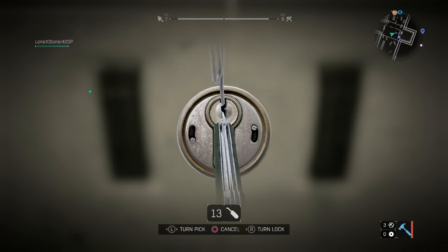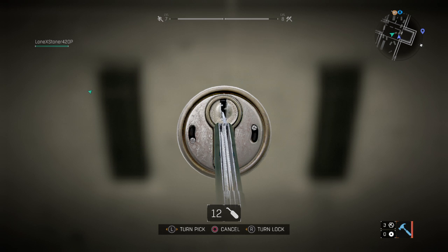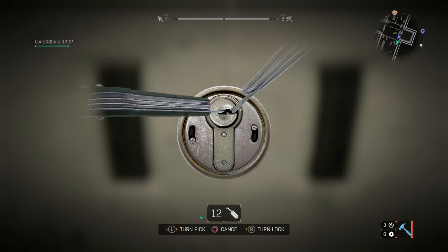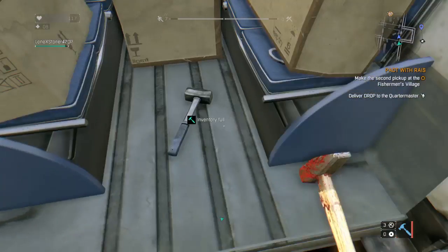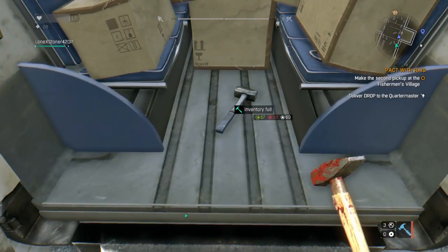Let me try this one. Find the sweet spot. All right, I found the sweet spot and I unlocked it already. Fuck yeah! There you go — shotgun ammo and a hammer. I should probably grab that hammer because it's better than the one I have right now.